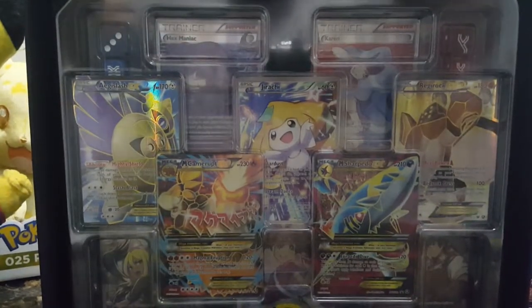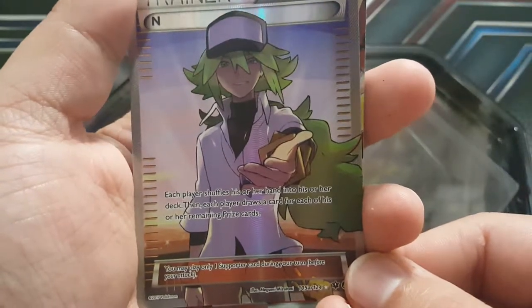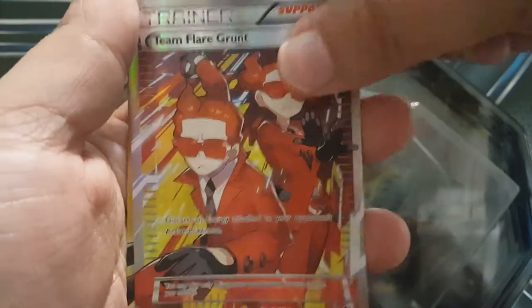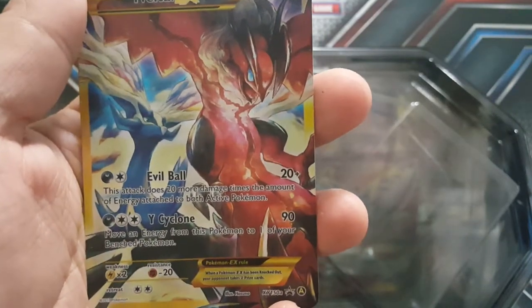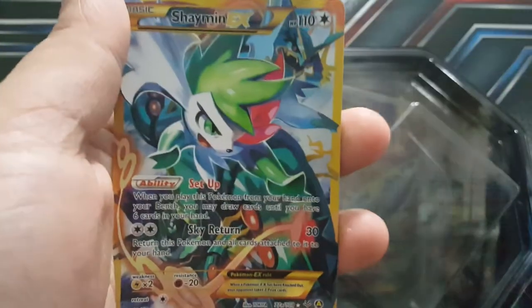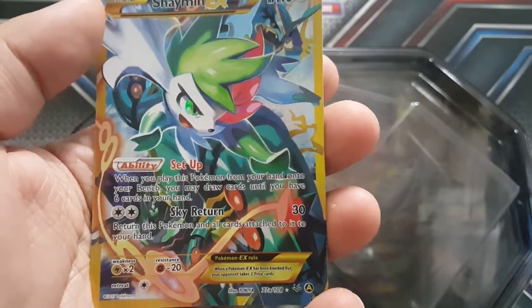Here we have full art N - 'each player shuffles his or her hand into their deck, then each player draws cards exactly as their remaining prize cards.' Team Flare Grunt full art, Yveltal EX, and Xerneas. These remind me of the legend cards from HeartGold and SoulSilver that had two legendaries on them. And a full art Shaymin with the ability Setup.